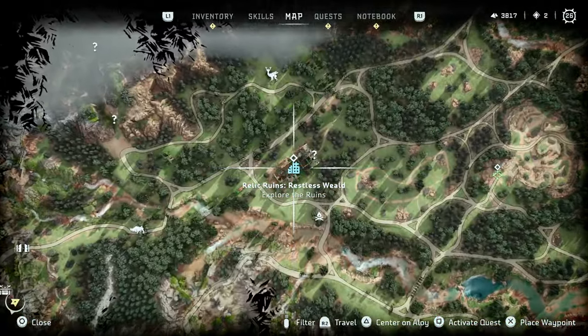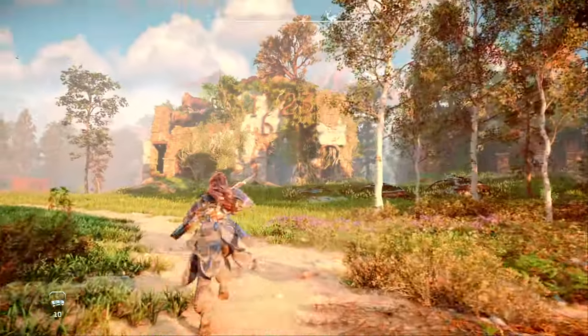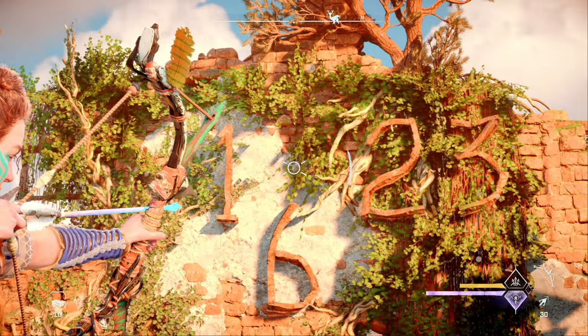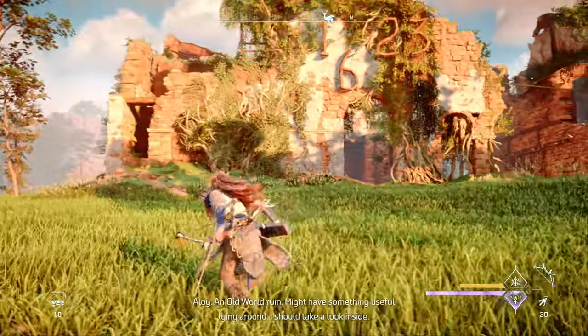Let's learn how to complete the Restless Wheeled Relic Ruin. First, before heading in, take a look at the ruins from the southeast side and you'll notice some metal numbers on the wall. The 9 is upside down, but if we account for that, these numbers form the date 1923. We'll need that number later, so just keep it in mind for now.